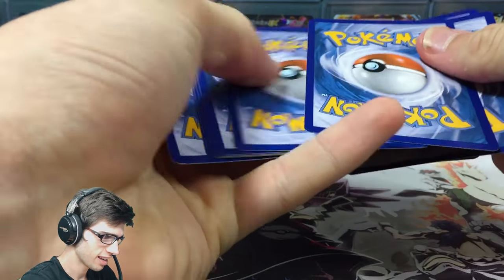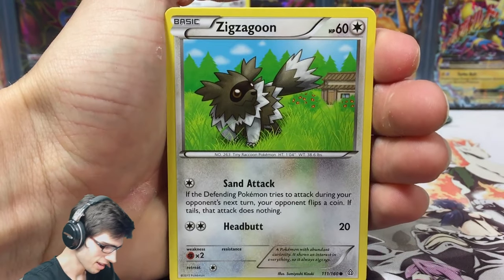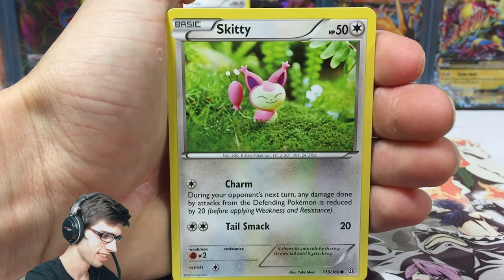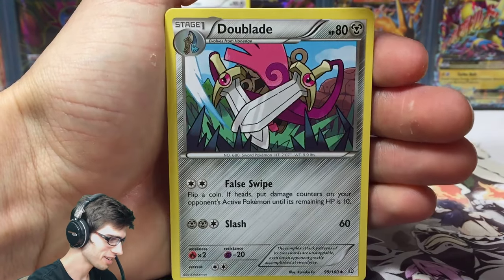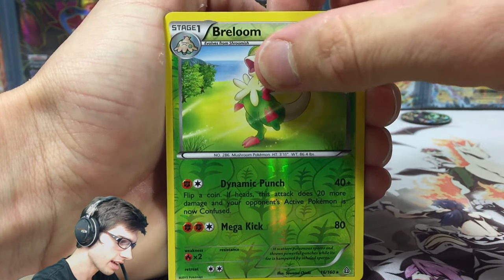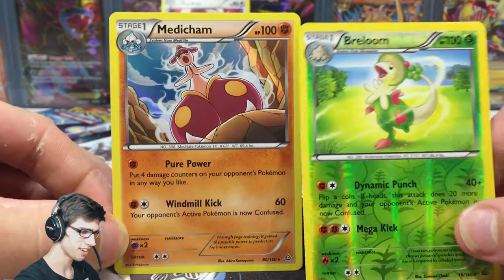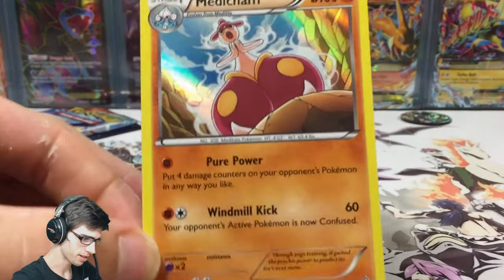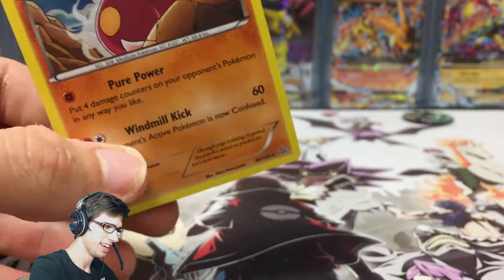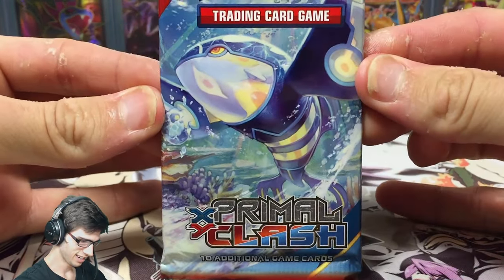Let's go Primal Groudon — hopefully we can get something nice and shiny. There is the code for you guys. We're kicking it off with a Zigzagoon — classic wonder trade bait. We got a Doublade, Professor Birch's Observations, a reverse rare Breloom — not bad — and a Medicham holo. We've started it off strong, got double rares. The Medicham has Pure Power and Windmill Kick — not bad at all.